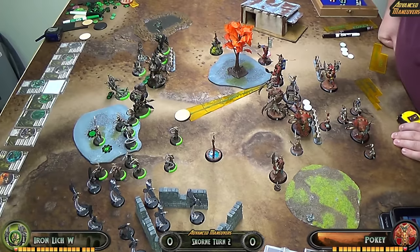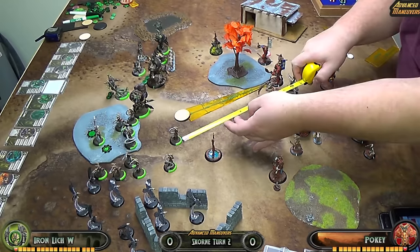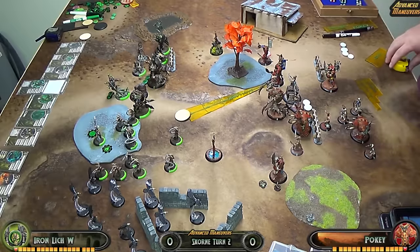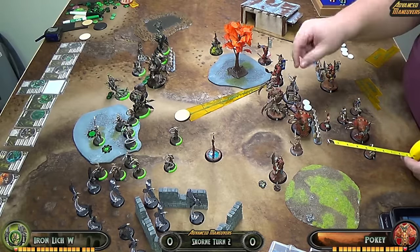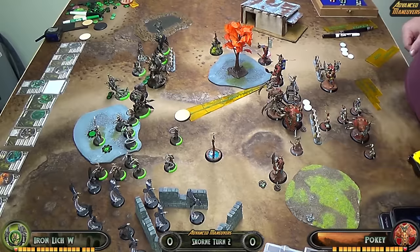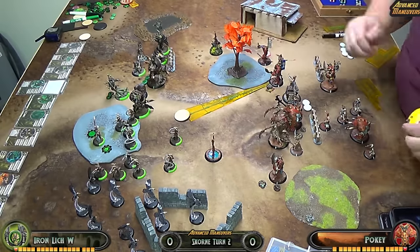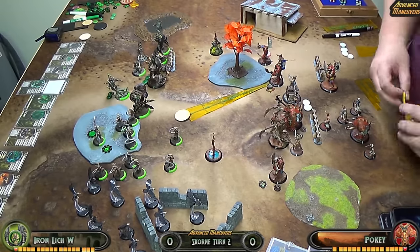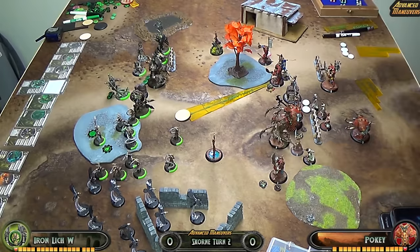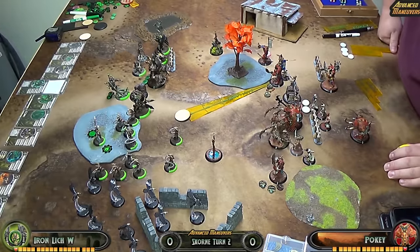The Will Breaker advances and puts up Puppet Master on one Savage, because she's defense 14 but their spell gives me minus 2 to hit as a living model. The Sentry advances to get closer to Makeda and puts up his Animus of Ornery. The Soldier comes around — my whole thought is to keep out of Deathjack's threat while still getting into the mix. The Beast Handlers activate, advance, and Enrage both Savages. Both Savages now have Puppet Master because the other Will Breaker activated and put it up on the second one.